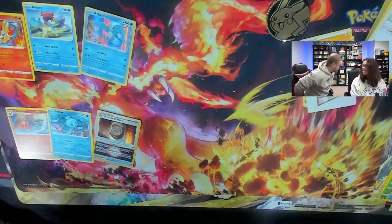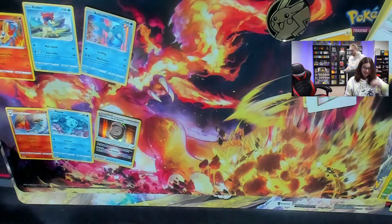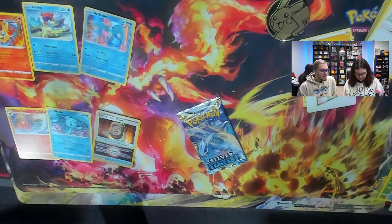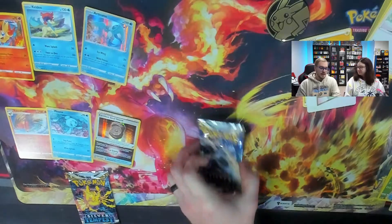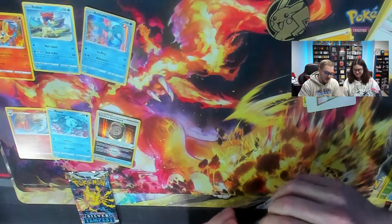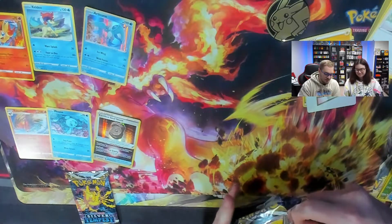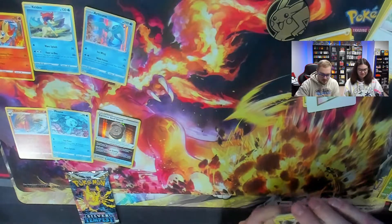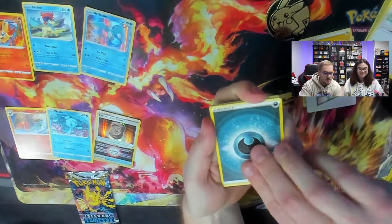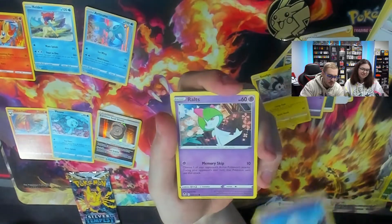I have an extra pack for each of us from a booster box, so I suppose we can do a sudden death. I'll give you first honors. Who is this? Regieleki. I'll take this one. Then I will go first — let's hope Lugia has the magic here. Charizard, please bless this pack, because I don't want to do any dishes. Lugia, don't let me down. Trying to keep it nice and straight.